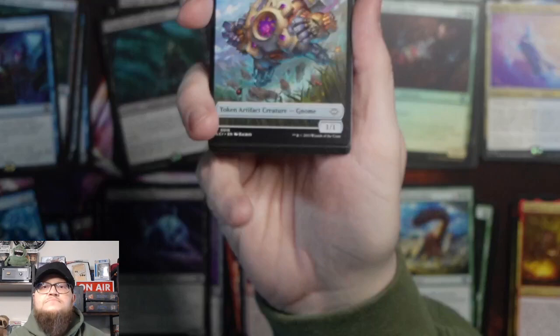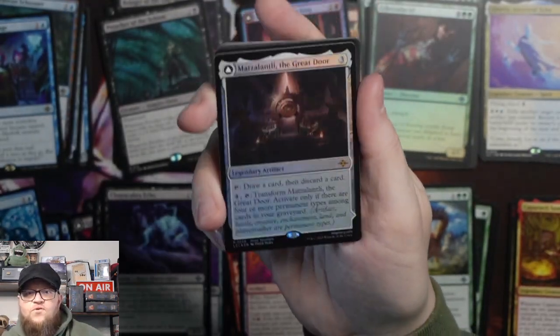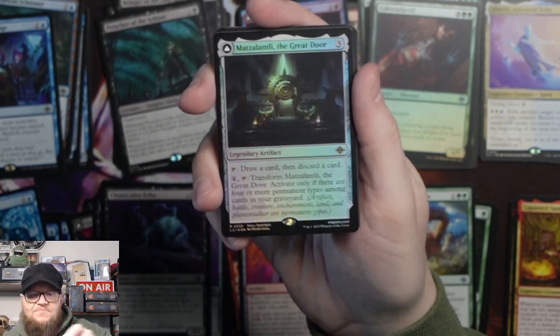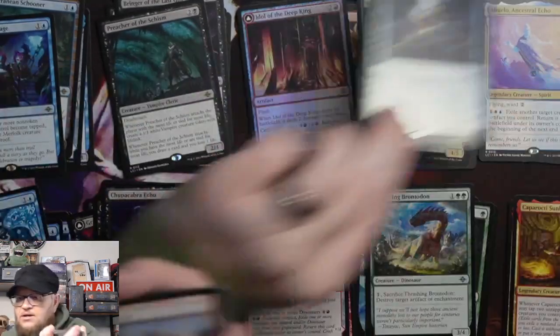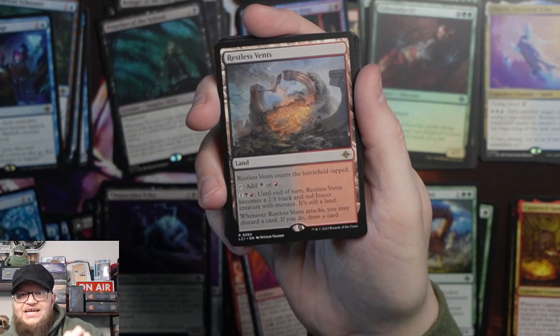Sahili's Lattice is the uncommon dual face — it turns into an artifact Dinosaur. The Mastercraft Raptor's power is equal to the total power of exile cards used to craft it. Then we have a Gnome, a Cave, and a foil Mazalanti the Great Door — a duplicate of that rare but it's foil — and Restless Vents. Very cool.